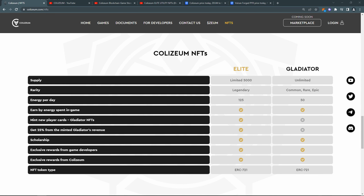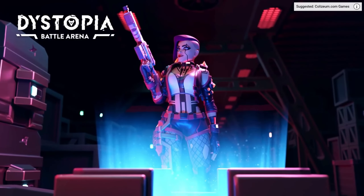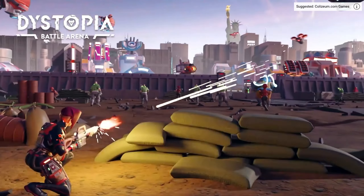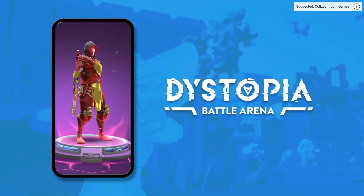They haven't yet announced the mint date and price of the Elite NFTs, but these NFTs could be a good opportunity. The team behind Colizeum has more than 35 members. Many of the team members are also part of Beatroot Lab, which is behind the first game on Colizeum — Dystopia — a play-to-earn RTS game that is currently in beta.